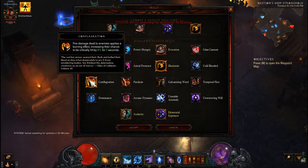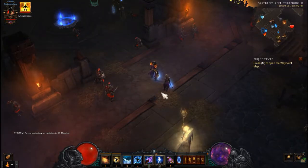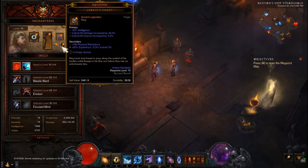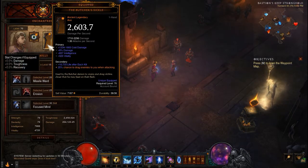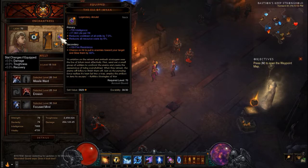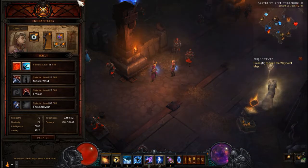Maybe Conflagration for more crit chance, but it's really up to you — play around with the build and see what works. For the Enchantress companion, you don't need a Unity on her. The Oculus works with everything and I put Butcher's Sickle on her because I use the Enchantress in Greater Rifts too — having her pull enemies in so I can get around them and kill them is great.